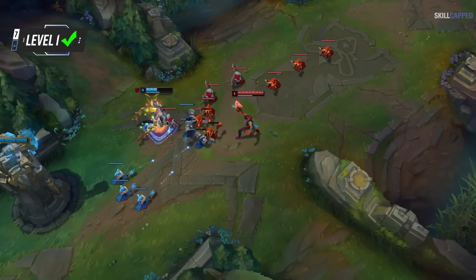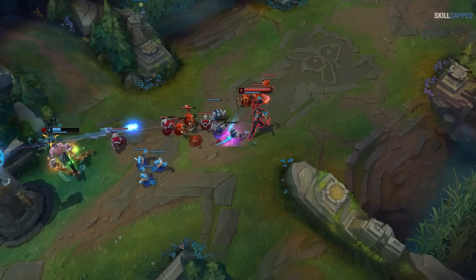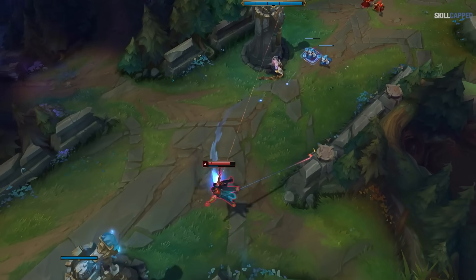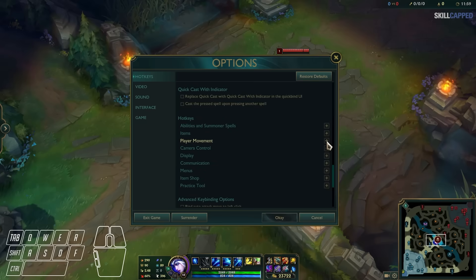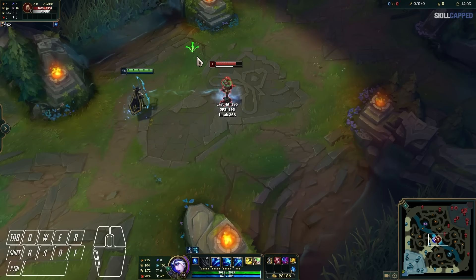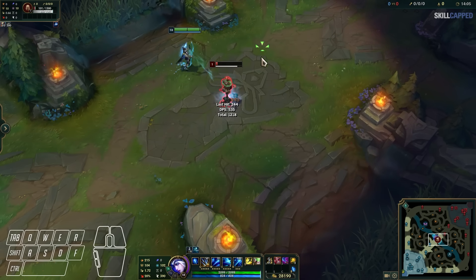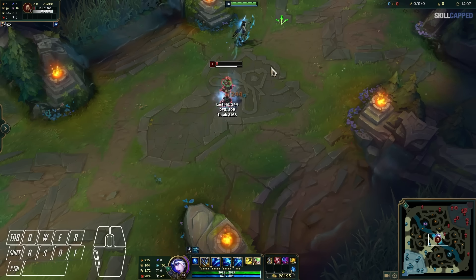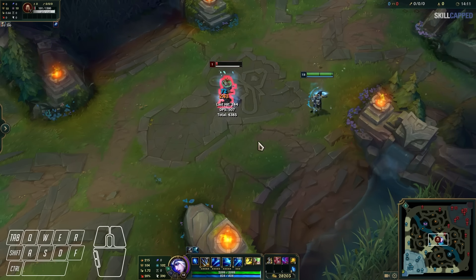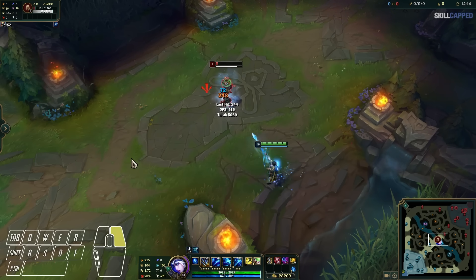So you've passed level 1 and now have the fundamentals down. Let's move on to level 2, where the attack move command comes into play. You want to apply all the concepts learned in the previous section. By default, this is bound to the A key. By hitting A, you'll bring up a more precise cursor and then left click to auto attack. Again, the value of this attack move command is that if we miss the enemy, we'll still attack them instead of moving into them.